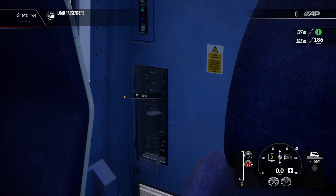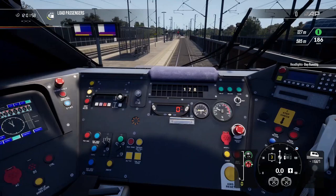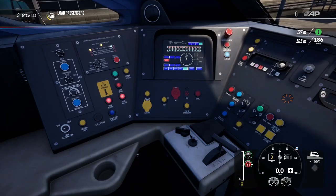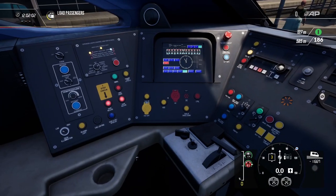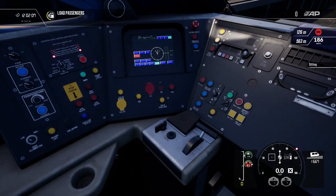KVB normal, TEM normal. Headlights to day running — that should be all good. The remote tail light is off, we will go and fix that.